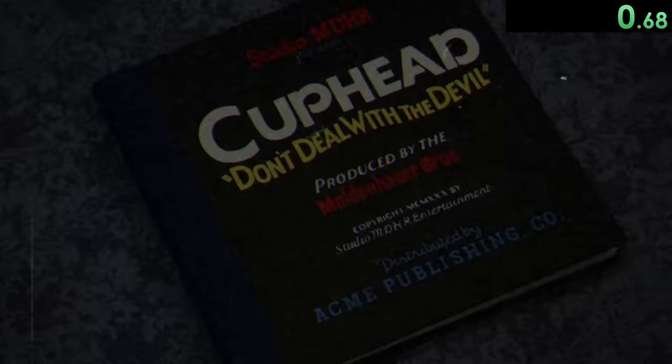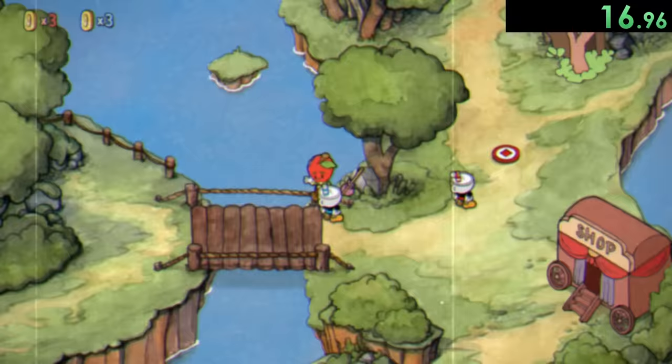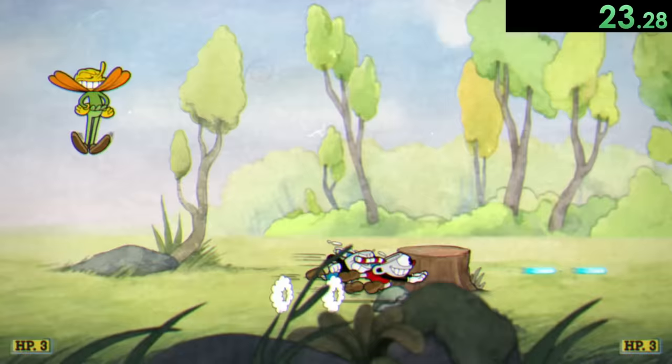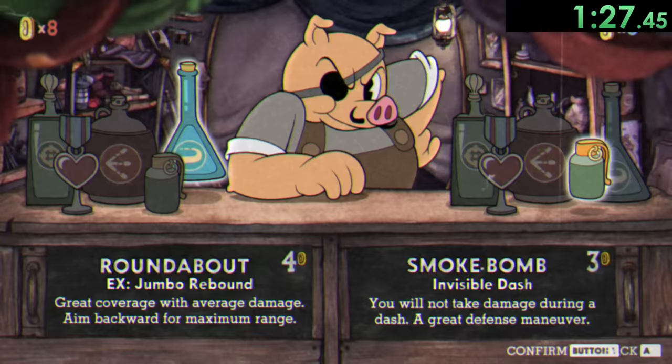After we start the speedrun and skip a couple cutscenes, we're going to want to get the three coins from this dude before entering the first run and gun section. For the run and gun section, all we're really worried about is getting all five gold coins so we can get some better weapons. We're just trying to go fast. After we finally finish that stage, we can buy both the roundabout and the lobber for both Cuphead and Mugman. Now it's time to get onto the fun part.